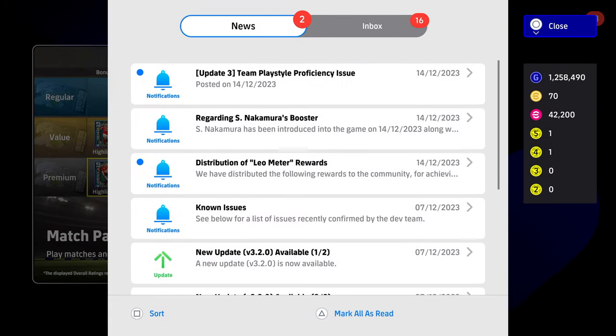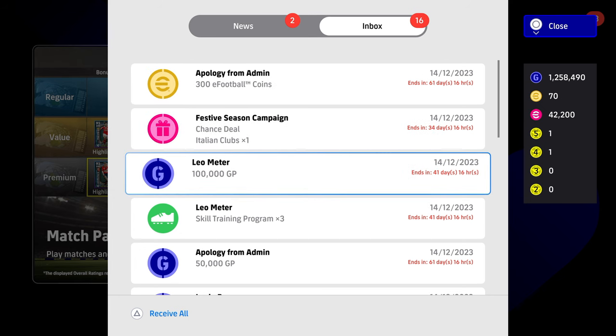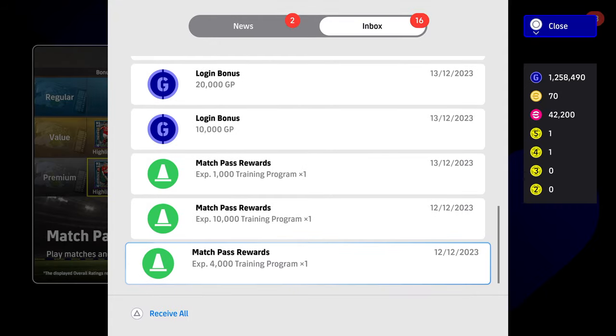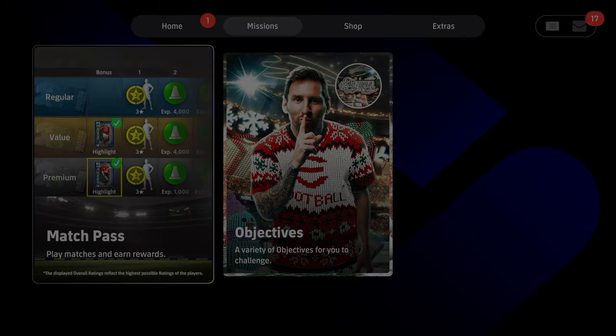I'll show you the rewards from the Leo meter. You get your apology from admin — that was from if you bought a special pack, the manager pack. I had bought 3. You also get your chance deal at the Italian clubs, your Leo meter reward, and your apology. There's a load of stuff in here to claim. As compensation for the update on team play style proficiency, 50,000 GP has been sent to all users, plus 100 eFootball coins for users who purchased the relevant packs.